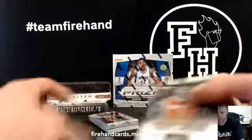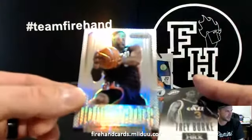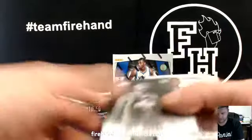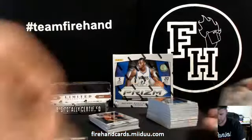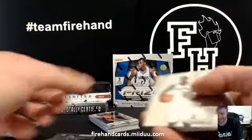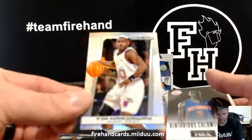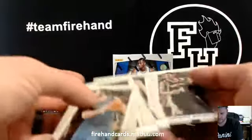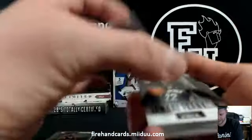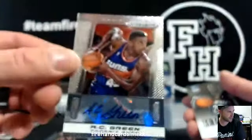Alright, good luck. 13-14 prism. LeBron James Dominance prism for the Miami Heat. Kevin Garnett insert Brilliance. Tim Hardaway prism for the Heat. First autograph is A.C. Green on the Suns. Wow, that's sacrilegious — put A.C. Green in any uniform other than the Lakers.